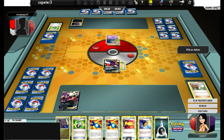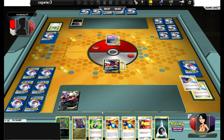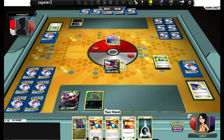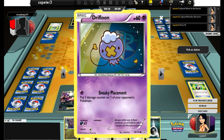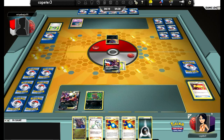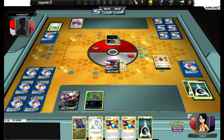I start off with a double Darkrai, attach Eviolite for the turn, and Juniper away — I have to Juniper away a Hydreigon, but it's probably going to be worth it because my hand was pretty much dead otherwise. I Level Ball for a Deino since I have a Zweilous in hand, and I have a Random Receiver to get something else. That's actually a good thing with Darkrai and Sableye decks — use a Random Receiver early on so you can use it later with Sableye.